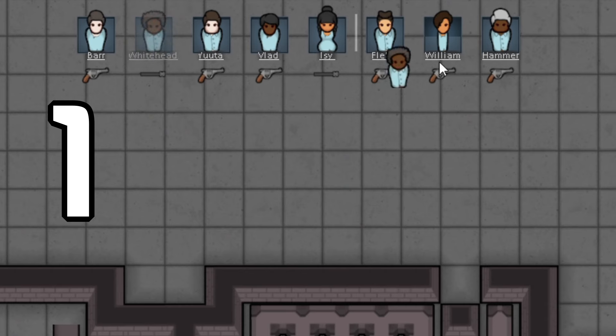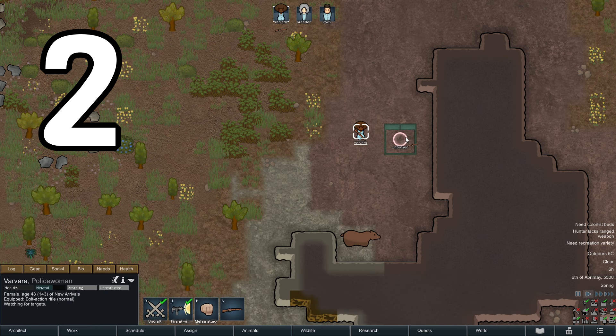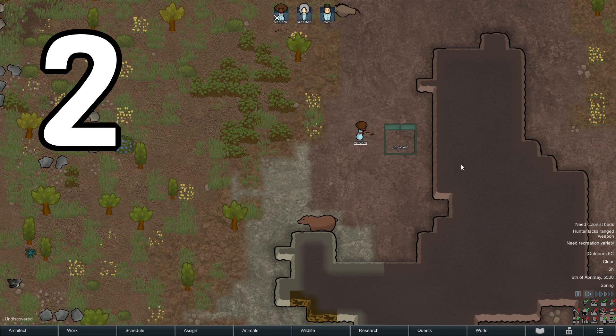Five tips in five minutes. One, right-clicking drag the colonists on the top bar to rearrange them. Two, scare away predators without fighting them by firing at a nearby sleeping spot.